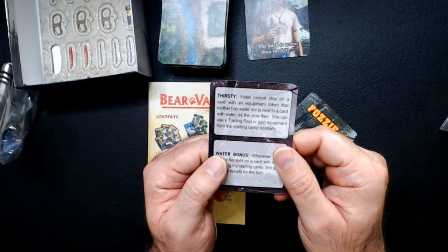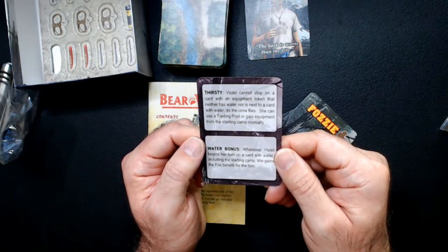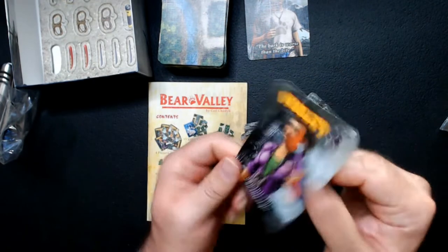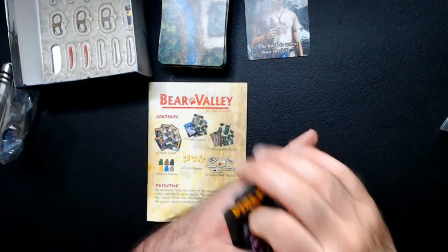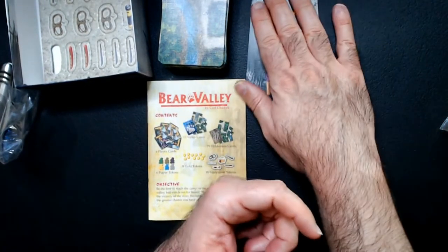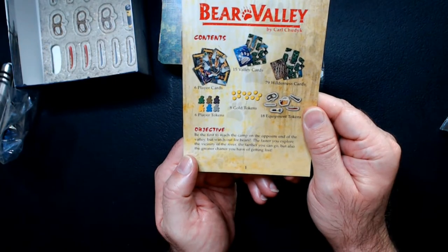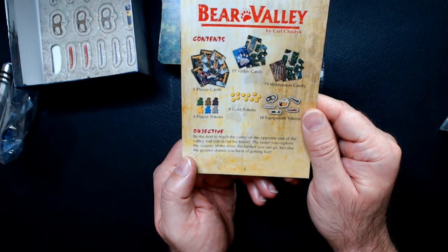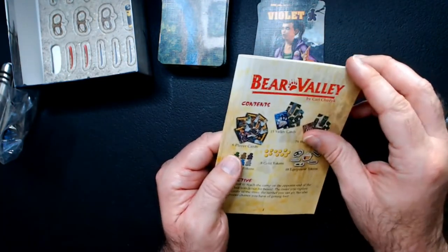That's kind of cool — it makes the game a little more interesting than just laying down tiles. So with the instruction booklet here, the card stock is pretty decent. Looking at the contents it looks like we have everything we're supposed to. The objective: you're going to be laying cards out in a pre-made pattern and then drawing cards to add on to that pattern.